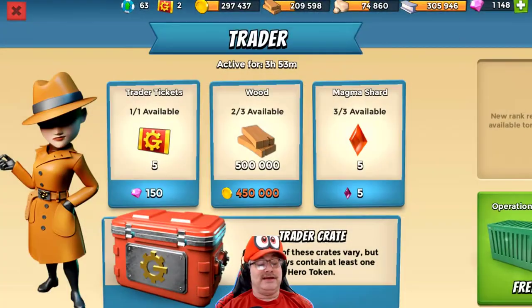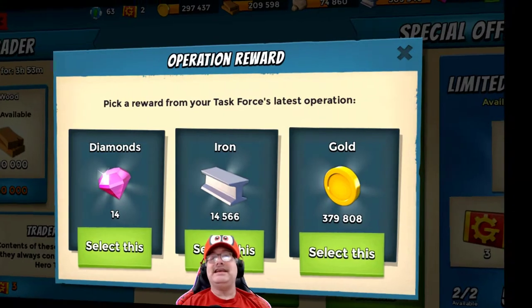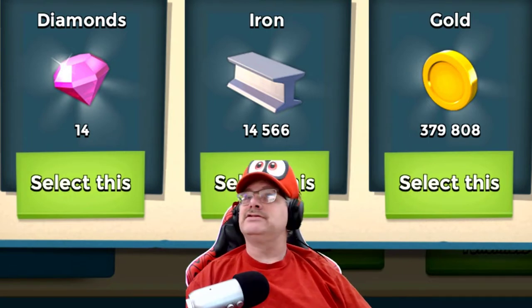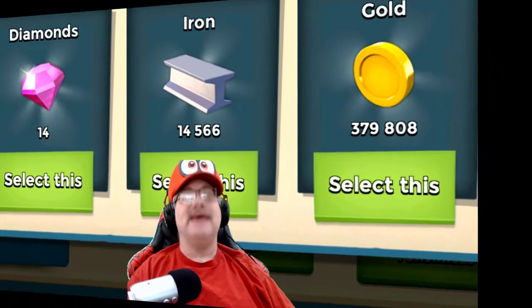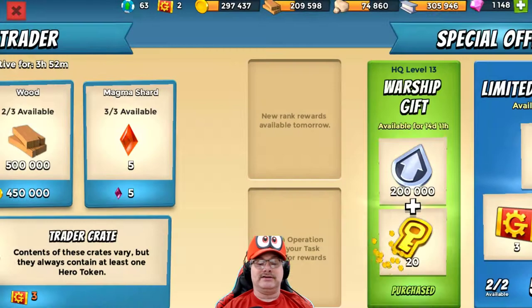Look at this — we got something in the trader deal here, we got something free! We got 379,000 gold, 14,000 iron, or 14 diamonds. Let's actually go with the gold because we always have a lot of iron. So let's get the gold.